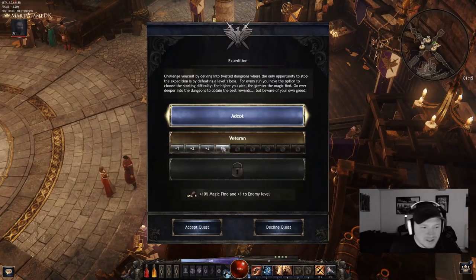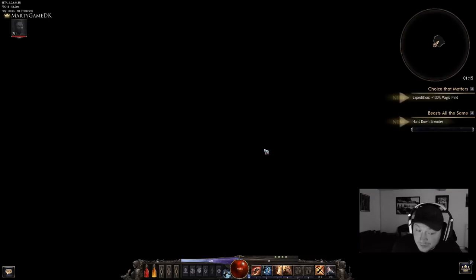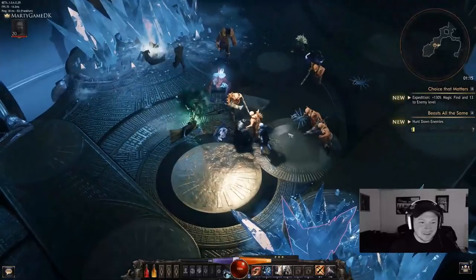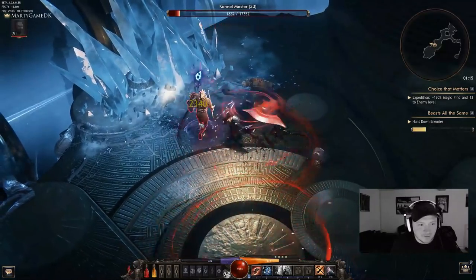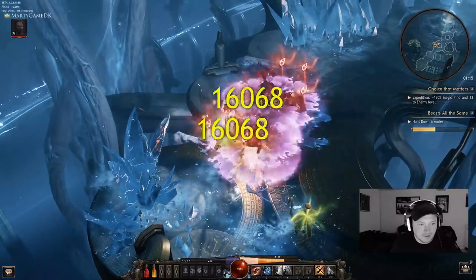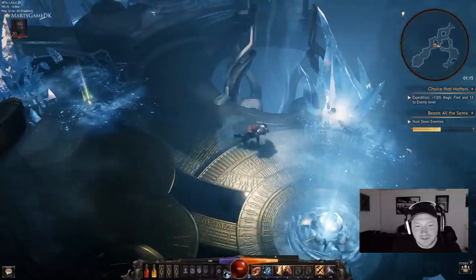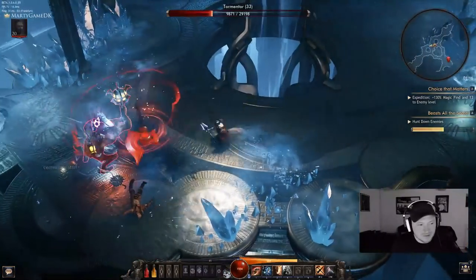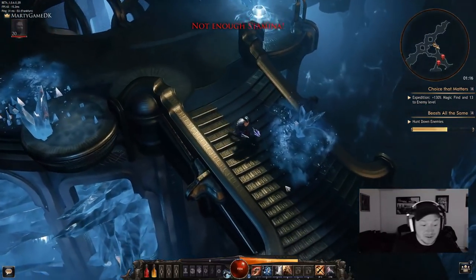To make everything more exciting, let's jump into a plus 13 dungeon so I can show you that this build does pretty good damage. Let's hope I don't die while showing this off. You can see I mark one enemy up, explode them, and everything is just dying — it's working out pretty well. Let's keep going, mark one up, explode them — it's working out beautifully, doing loads of damage. I know for sure this build will allow me to go through much higher dungeons as well.